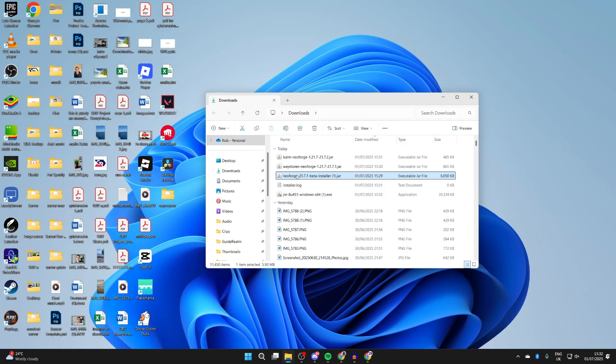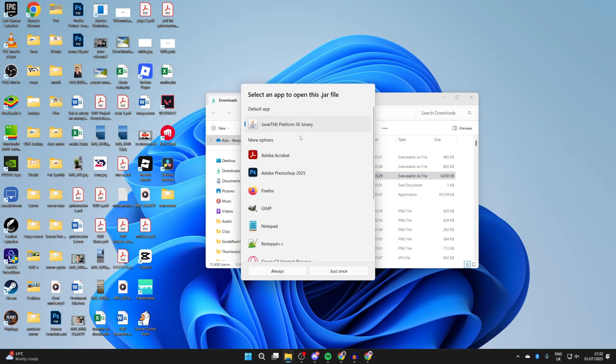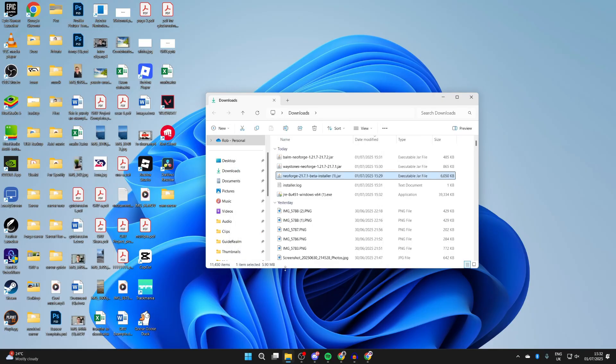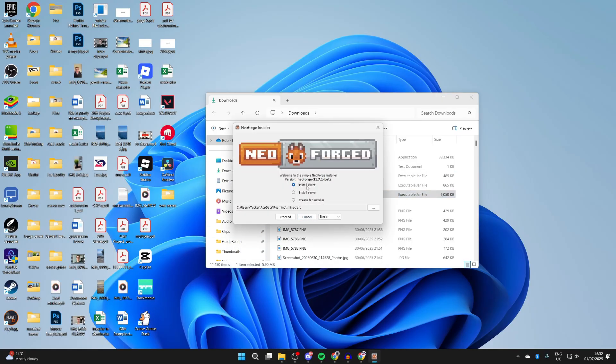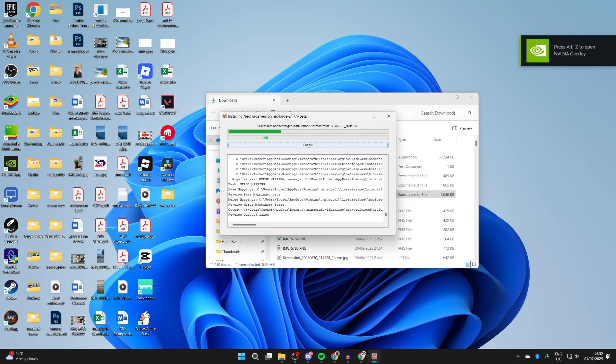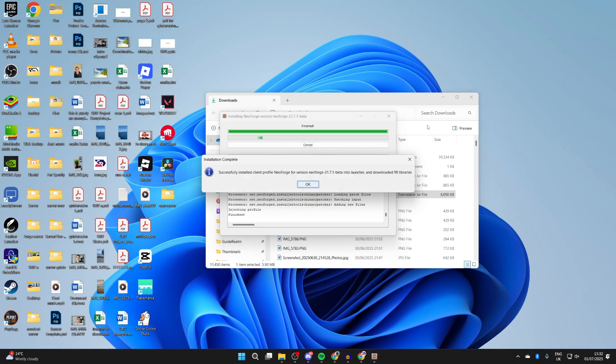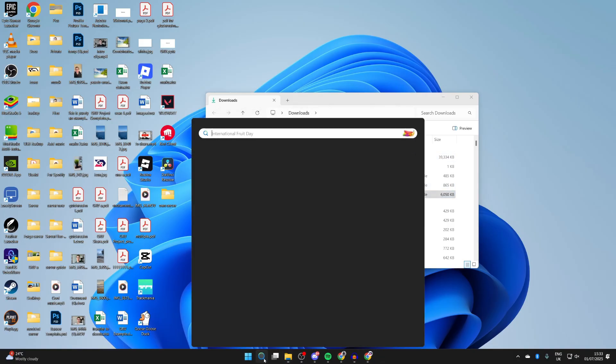After you've installed Java, come back to the NeoForge installer, right-click it, hover over 'Open With,' press 'Choose Another App,' select Java, and press 'Always.' It will then run. To get started, select 'Install Client' and press 'Proceed.' Go and be patient while it downloads — it's installing NeoForge for your version of Minecraft.